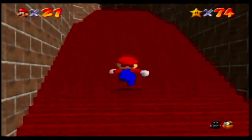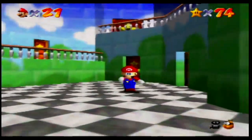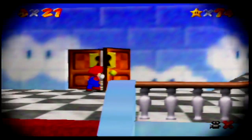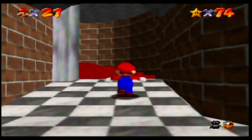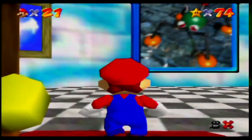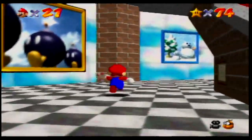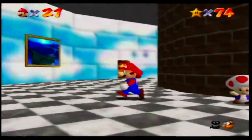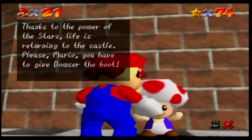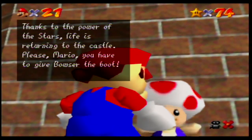Let's get out of here. Dire Dire Docks is actually changed in the DS version, and I'll talk about it later. Same with the door that leads to the Princess Slide — I'll get into that too. But now we're actually gonna do the second floor. Let's talk to this Toad. Thanks to the power of the stars, life is returning to the castle. Please, Mario, you have to give Bowser the boot.